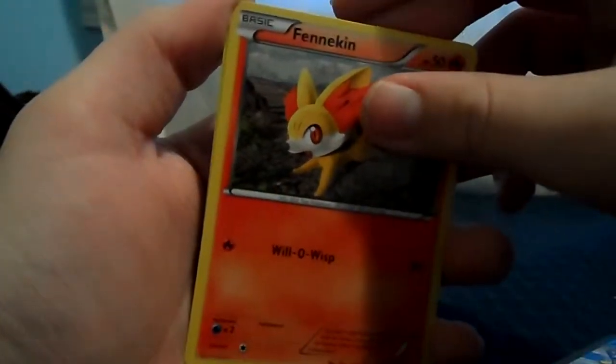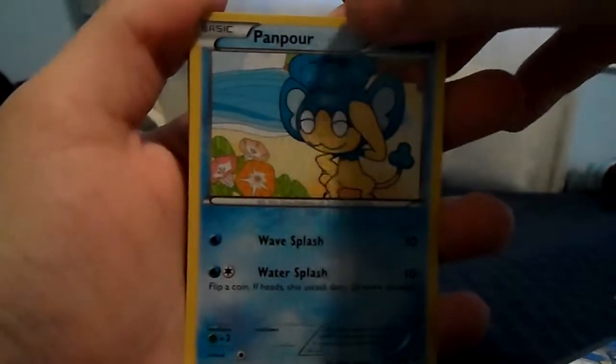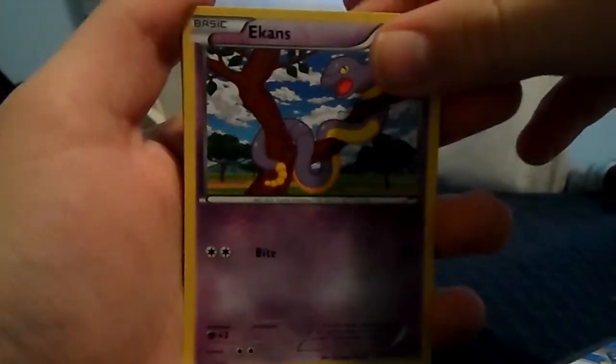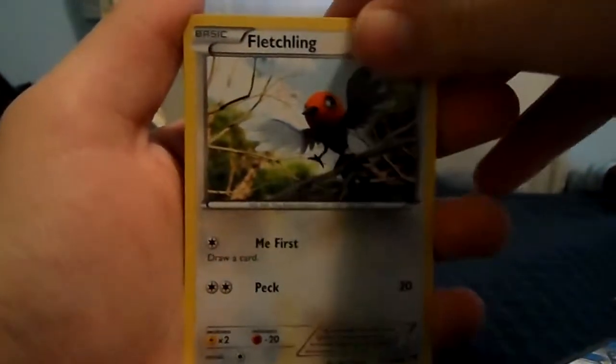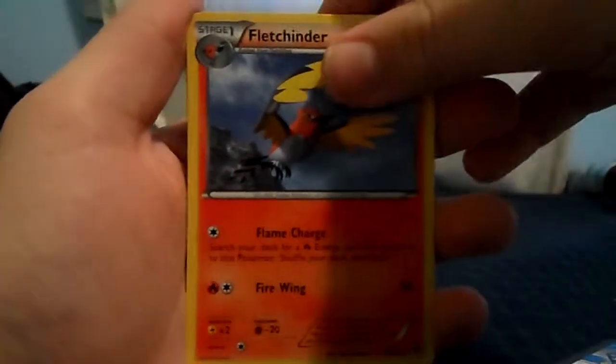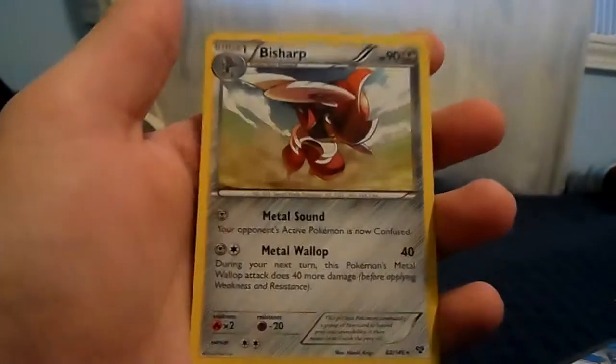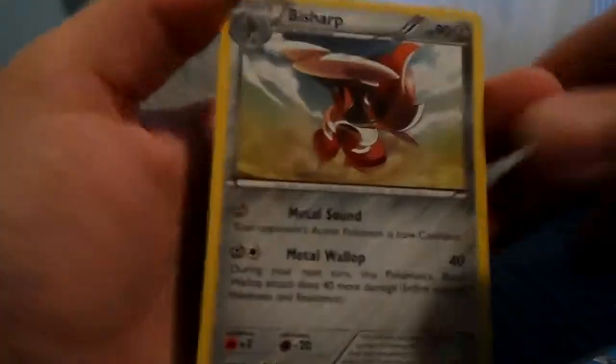So we got Fennekin, Rhyhorn, Panpour, Ekans. I'm gonna hurry up because my cam is starting to die. Fletchling, Delcaddy, Fletchender, Shauna, Voltorb, Zervers, Holland, and our rare is a Bisharp.